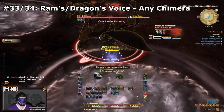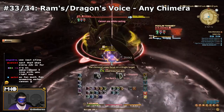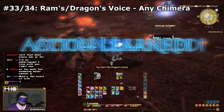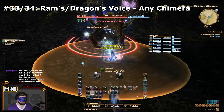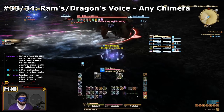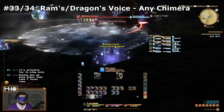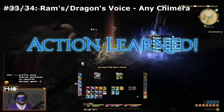The next two come from the same mob: Ram's Voice and Dragon's Voice. You can learn these from pretty much any Chimera in the game. The book recommends Cutter's Cry, but you don't have to do that. A lot of people have been grouping up to do the Dhorme Chimera, the old trial for the A Realm Reborn Relic quest. You can also learn them from the first few Chimeras in the Crystal Tower 24-man, or from Gorgimera, the FATE out in Northern Thanalan. You can also learn them in the Masked Carnival — there are two different missions that work.